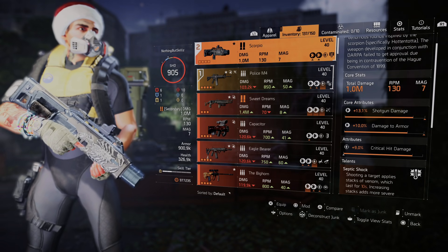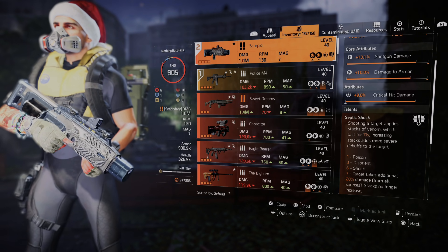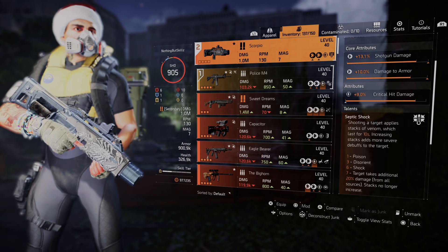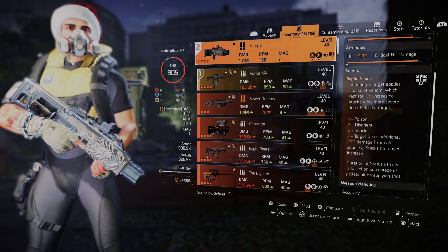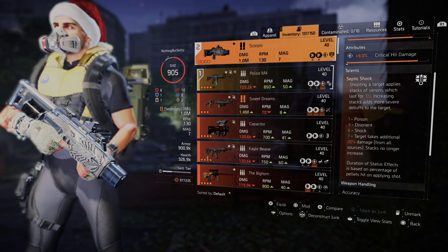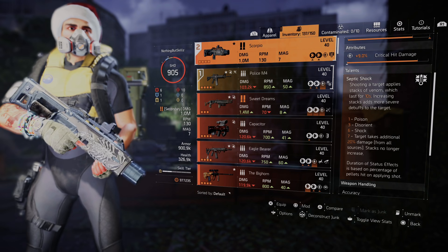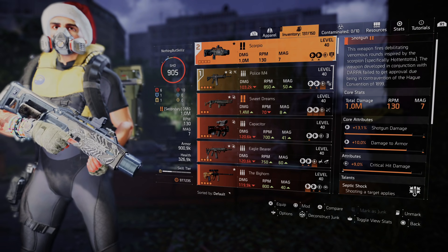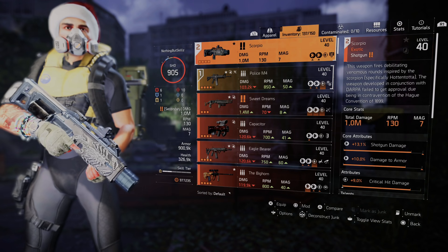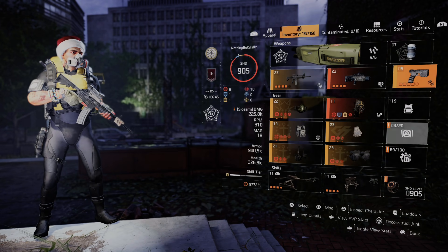I pair the M4 with the Scorpio. If you don't know, it's the new exotic shotgun — great for when bosses come out and you need to finish them off quickly. One stack is poison, three stacks is disorient, six stacks is shock, and seven stacks deals an additional 20% damage. The shock is really what helps. Total damage on it is 1 million — I'd recommend working on getting it.